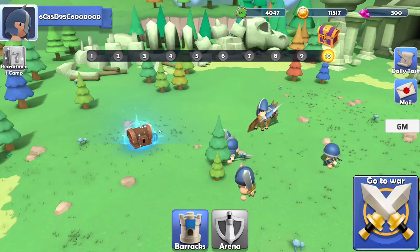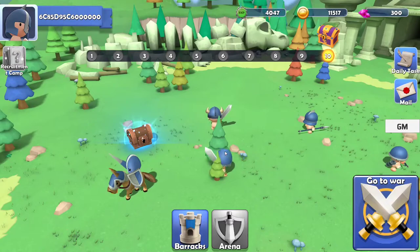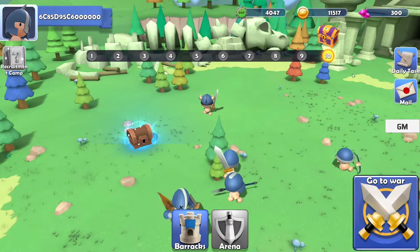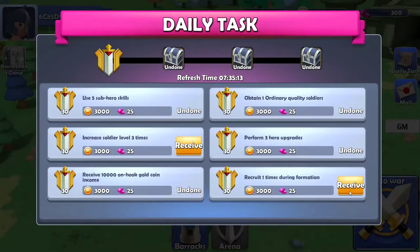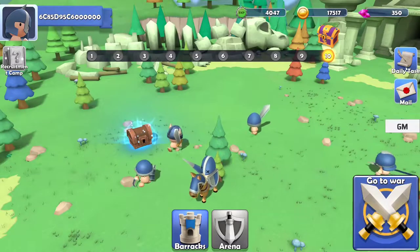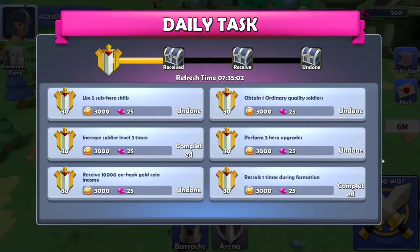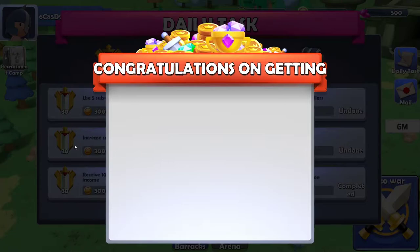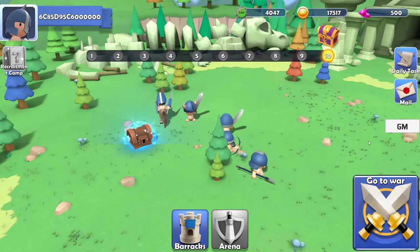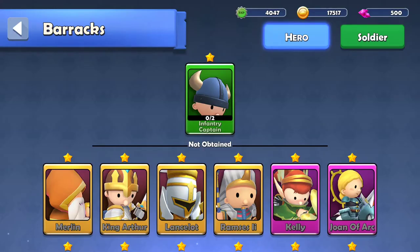We've got to do something different here - that ain't working out for us. Hey guys, what are we doing wrong here? I'm going to blame y'all. Receive - that's what we're doing wrong, maybe. Now we have more money to recruit. Daily task - receive. I don't know what these gems mean - I know they're pay-to-win, but that's all I know. Congratulations on getting nothing.